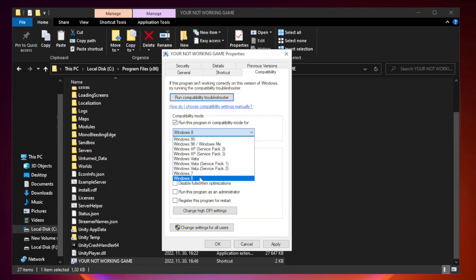Try Windows 7 and Windows 8 compatibility modes. Check Disable Fullscreen Optimizations, and also check Run This Program as an Administrator.